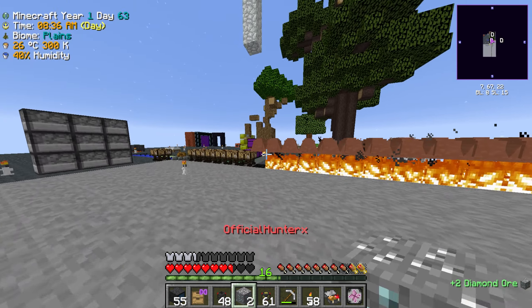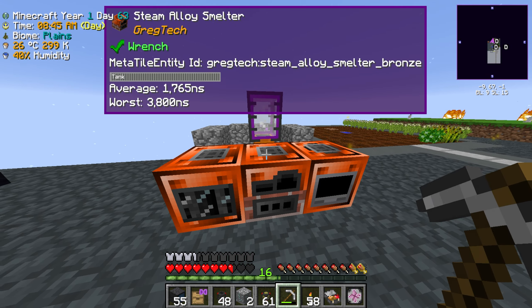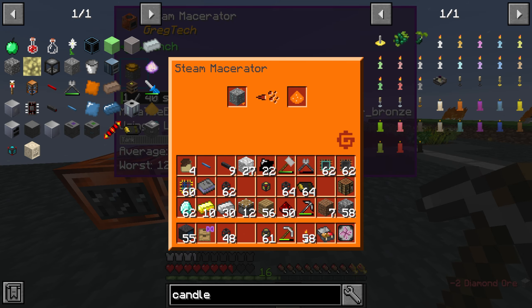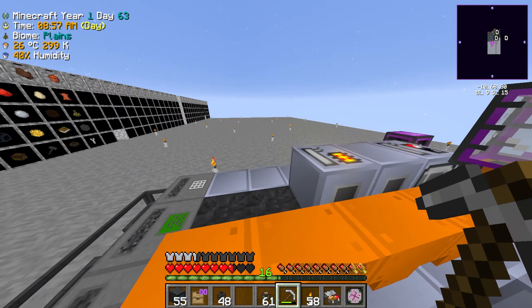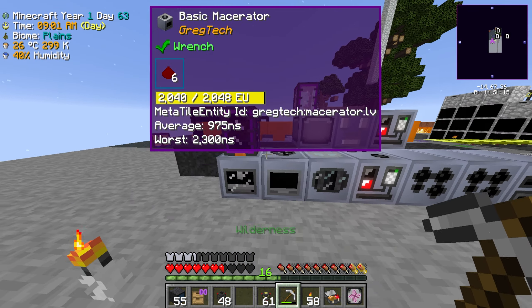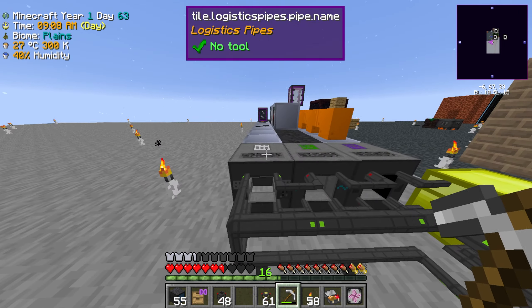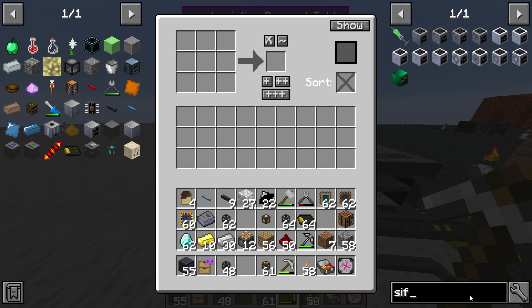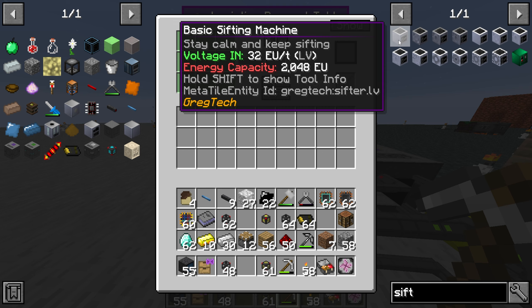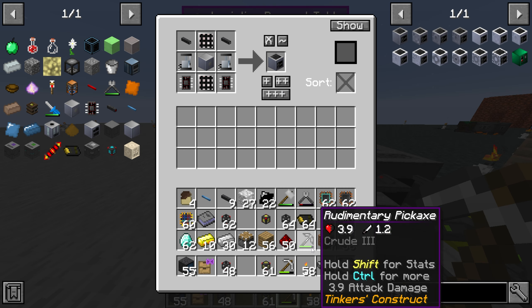I went to the overworld and grabbed some diamond ore. We want to crush it down into its crushed variant, wash it, and then we need to build a sifting machine. There's the macerator, so let's break that down. While we're waiting, let me see if I can go ahead and make the sifting machine — that shouldn't be too hard. I don't think we already have one.